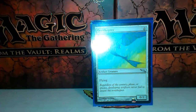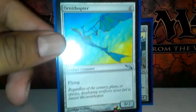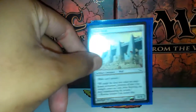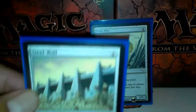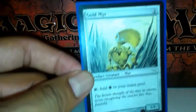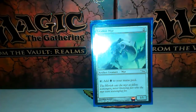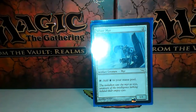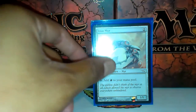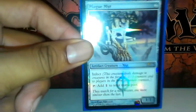Moving on to the colorless artifact creatures: Ornithopter — it's a 0/2, so it's not a bad blocker early game, and with the equipment you just saw it can definitely get some power. Steel Wall — great early game to defend yourself. Gold Mirror — these are a perfect example of cards I had laying around that ended up making it in the cube; these were in the cube before I even put the keyrunes in, and if or when I make cuts, these will probably be cut first. Plague Mirror — I think it's the only creature in here with infect, but it's only in here because it taps for mana.